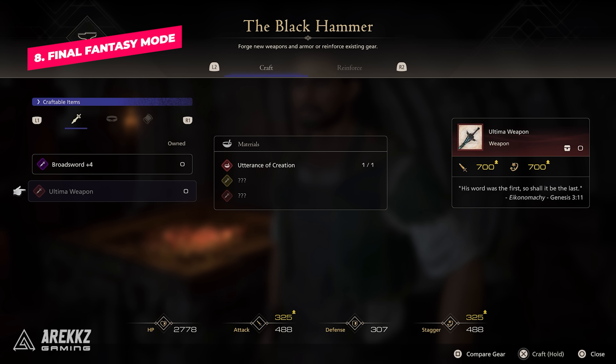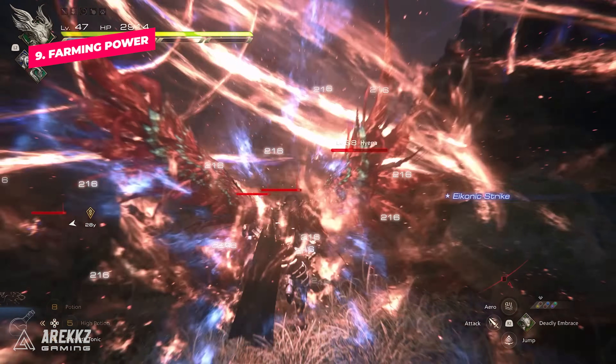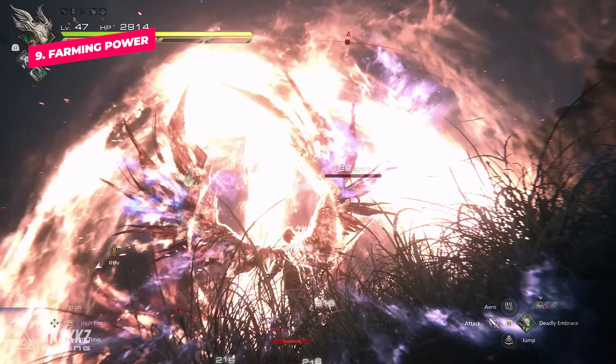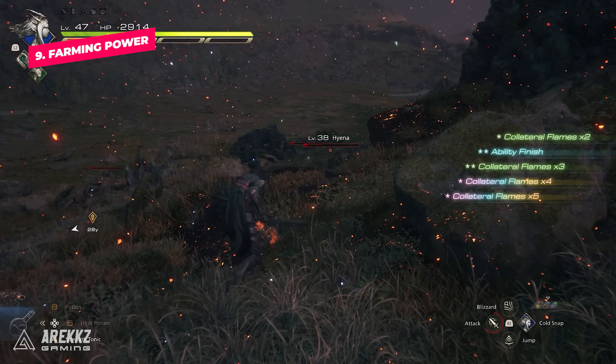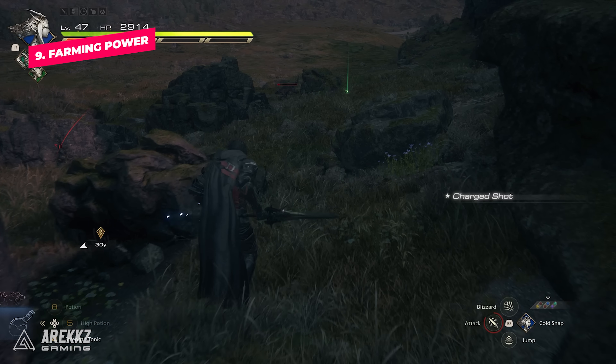Number nine, next you might want to think about doing some farming for AP so that you can upgrade and master your Eikon abilities. If you master them you can then mix and match them on other Eikons, which allows you to create the perfect setup. Did you know it takes over 100,000 ability points to max out all your Eikon abilities? So if you want to have everything checked off or go into New Game Plus fully powered up, then you're going to want to farm some AP, and luckily we have a video on the channel going over that too.